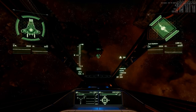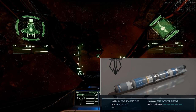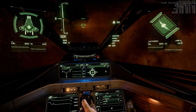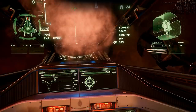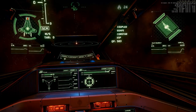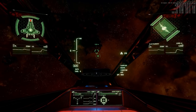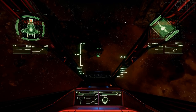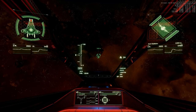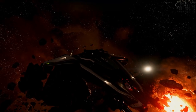And we reach torpedoes — shooting one size 5 torpedo. Shields down all around, and the front of the ship is red again.